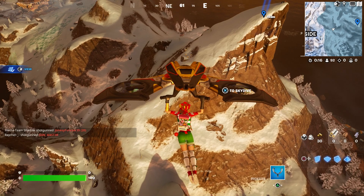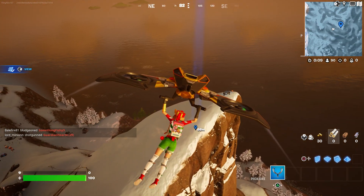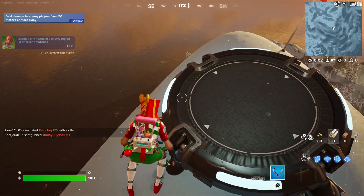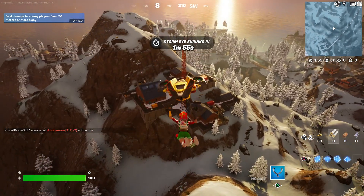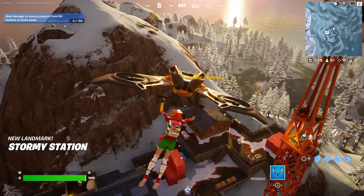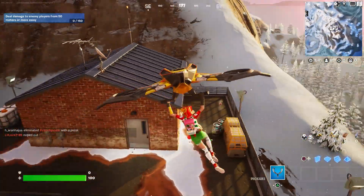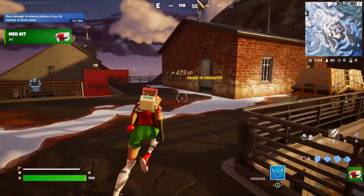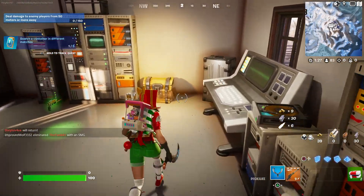Once you come over here, jump right over here. We're going to open at least two chests — you should also complete a challenge. So let's go to this location, open at least two chests. There's one chest here, and there should be another chest right over here. There you go — two chests opened.